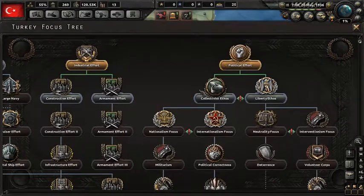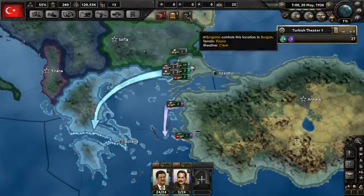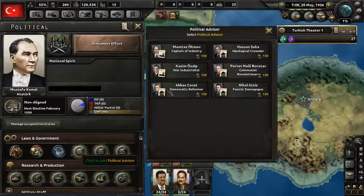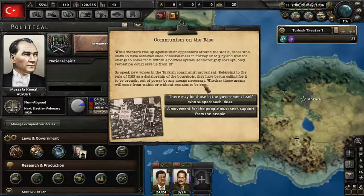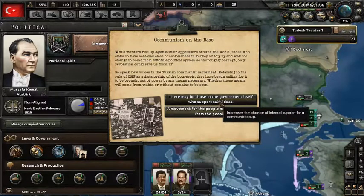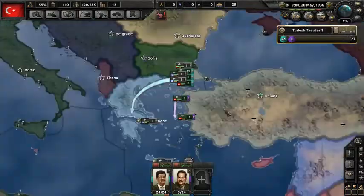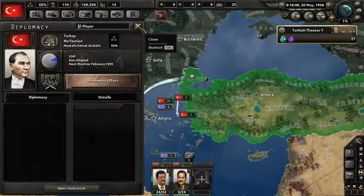I'm not actually going to click on collectivist ethos — I'm going to click on armament effort because I want more military factories desperately right now. Now that that's done, modify government: I'm going to put a communist in charge, just to avoid a war with the Soviet Union in case they stab me in the back. I'm too far away from Germany to really help them anyway. Internal support — I usually choose that because I don't want a civil war, and that usually takes care of it. It's not going to be very long now, guys. I'm going to wait for the government to change to communist and then we'll go to war with Greece, or I'll wait until world tension comes up.